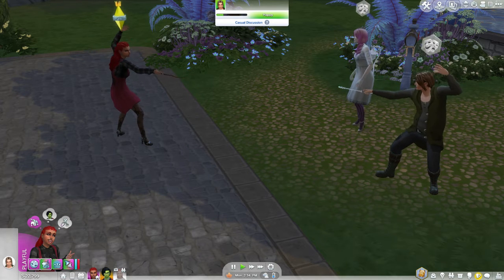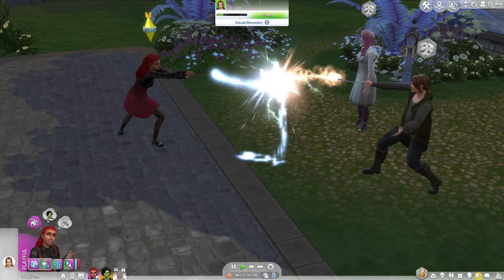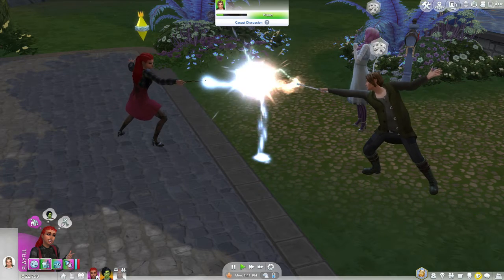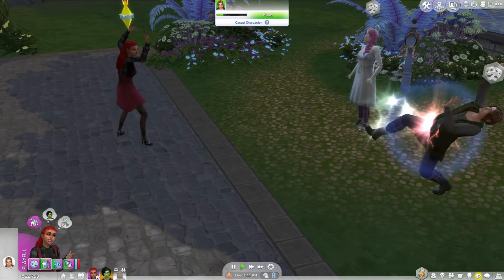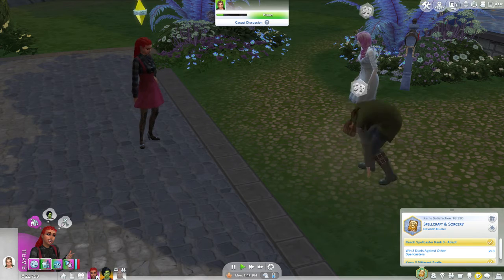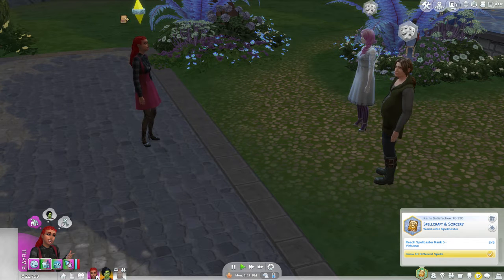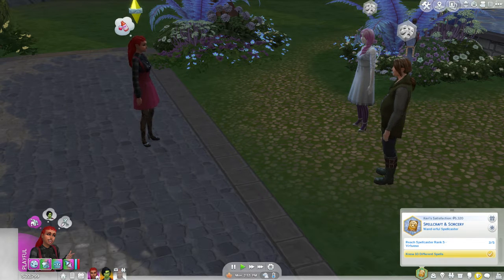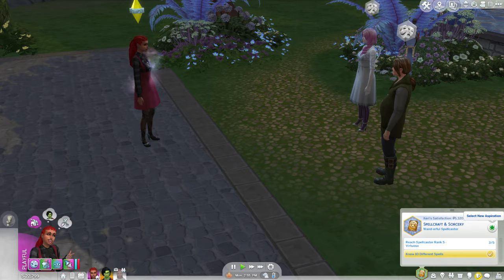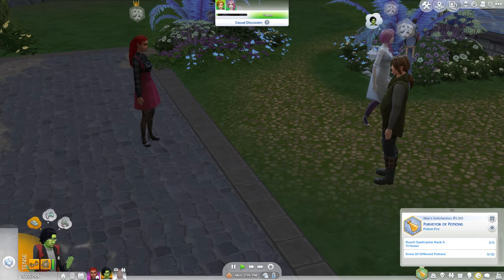Whatever her name is, I forgot her name - Carrie. Haven't played this save in a while. Carrie, Carrie! Did she win? Yay! Oh, she learned Copy Pasto! Oh, she already knows ten spells so she only needs to get to rank five - that's the last part of hers. And then man witch - he needs one more potion and level five. Awesome!